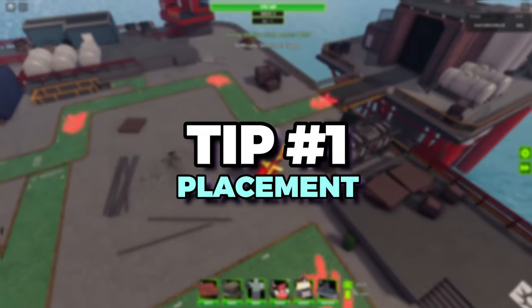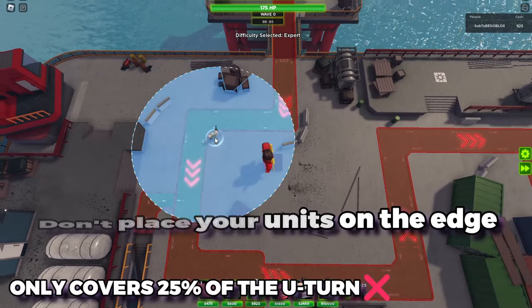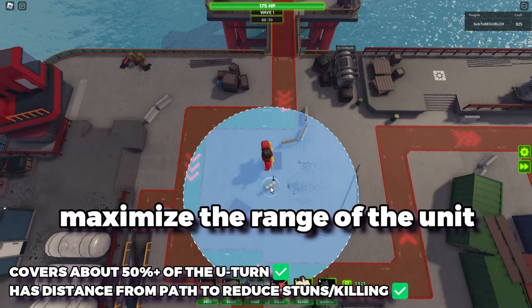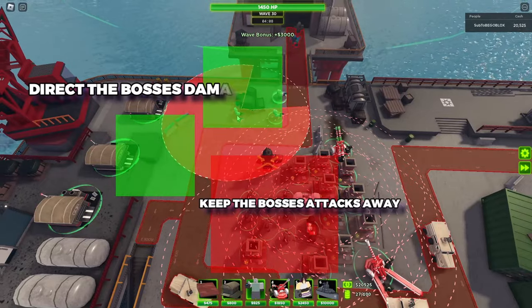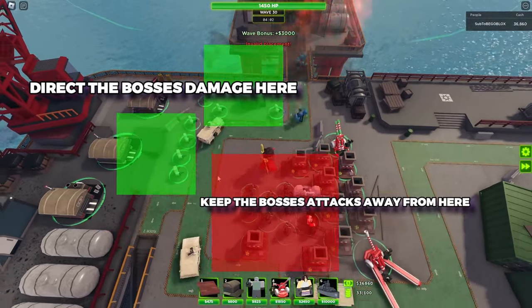Tip number one: place correctly. For example, take a U-turn like this. Don't place your units at the edge — maximize the range of the unit by placing it in the center. Place your baits on the opposite side of the path from your main towers so the boss's attacks don't splash onto your units.